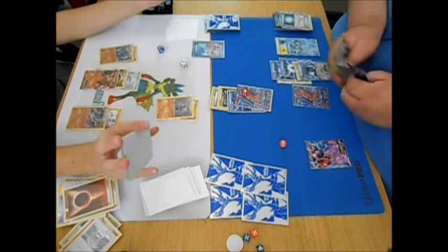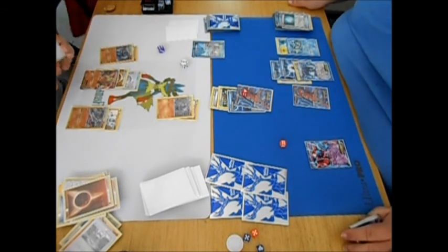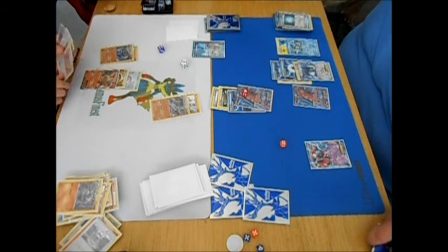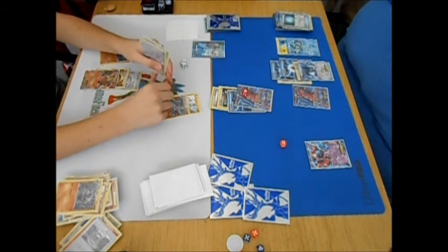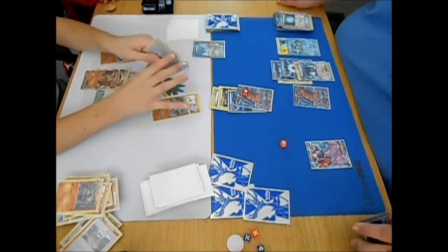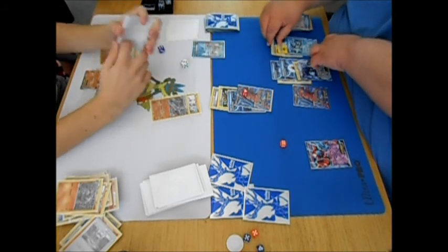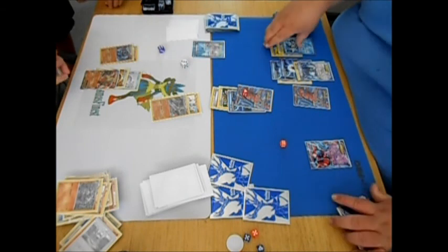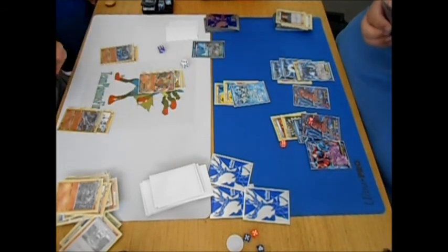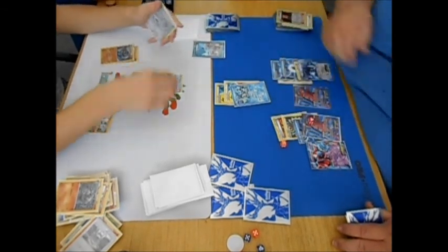I went ahead and knocked out his Machoke. Now I'm only down three prizes, so if I can get a DCE onto my Lugia I can go ahead and Plasma Gale for the game. He had to pass again — that N really hurt him. I attached another Blend Energy to Kyurem, switched, and Frost Speared. I also played Lysander — Frost Spear is 30 damage, 60 with Deoxys boosts, 120 because of weakness. Which is not bad.